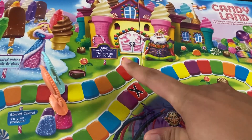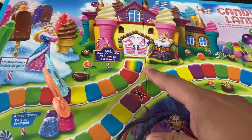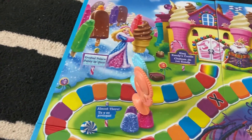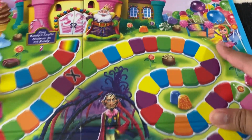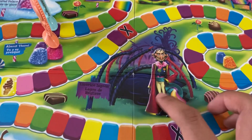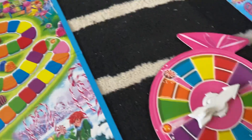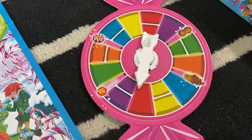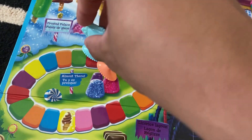The rainbow tile Jamie — that is the last and final tile. If you pass it, you'll be the winner and make it to King Candy's Castle. We're actually here in Frosted Palace, almost going to King Candy's Castle. And let's not forget the Licorice Lagoon — watch out because that's a mysterious place. We passed it — I hope I can make it. It's a red — one more space and you win!